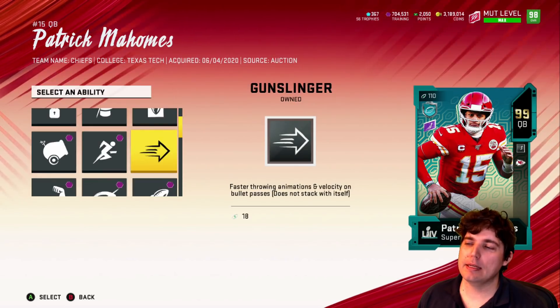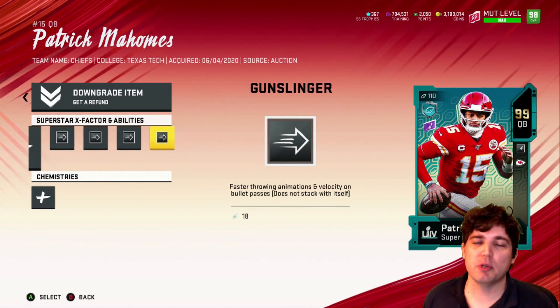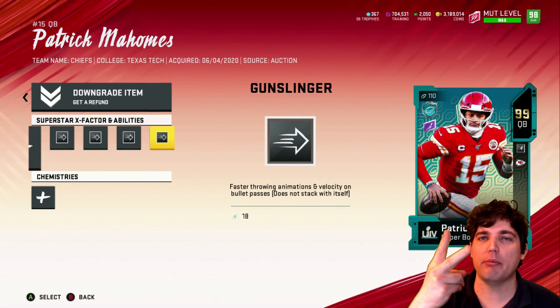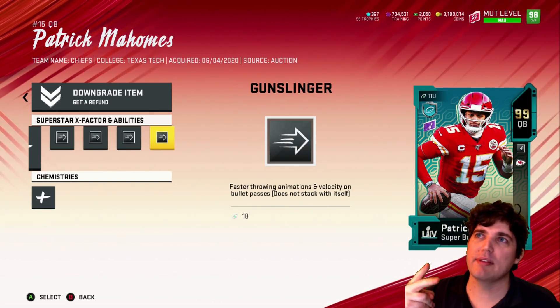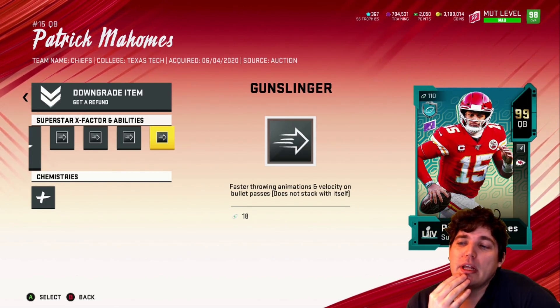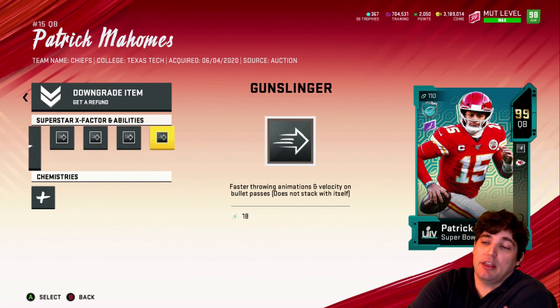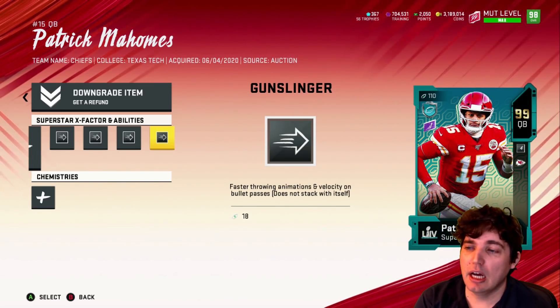Power level wise, maybe I might switch my offense to two Gunslingers — then I'd have Escape Artist and Hot Route Master. And then I'd have to think about how often am I using Hot Route Master, because it's quite a bit. I could also put a center with abilities like Identifier, because I really like Identifier, and then Threat Detector, Pass Block Elite — that kind of stuff.